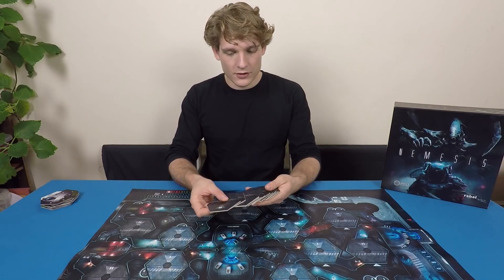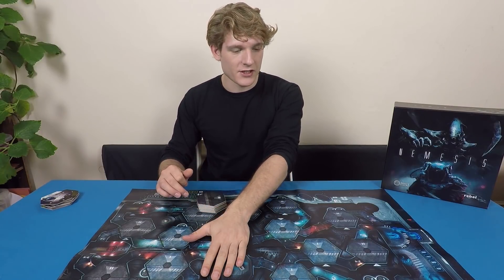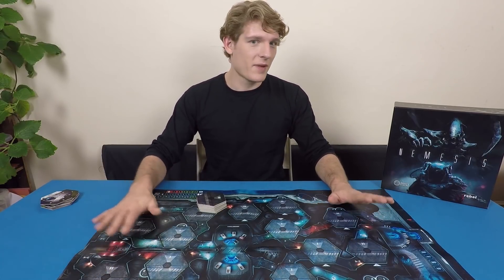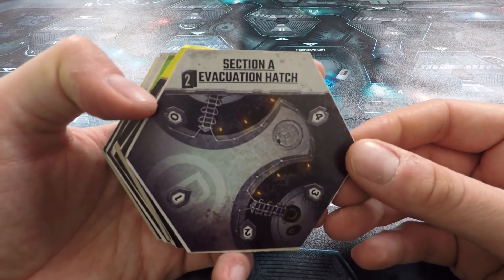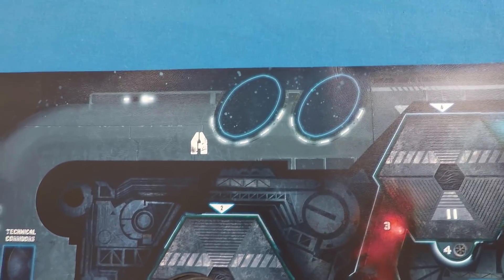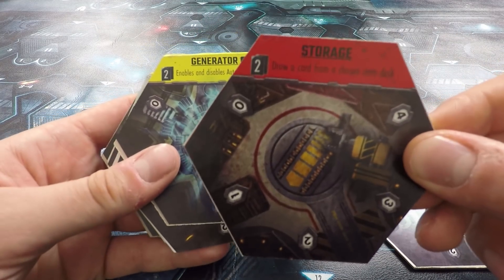We've also got level 2 rooms. These are going to be slightly more tied into our objectives and slightly more important, but they'll be further away from the hibernation chamber. We've got one evacuation hatch that allows us to access the escape pods in Section A of the board. Then we've got the storage, where we keep our equipment — we'll find lots of useful equipment here, particularly weapons and the all-important ammunition. Here we've got a generator that enables and disables the auto-destruct system.